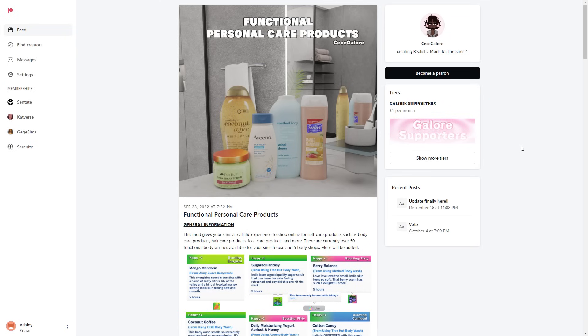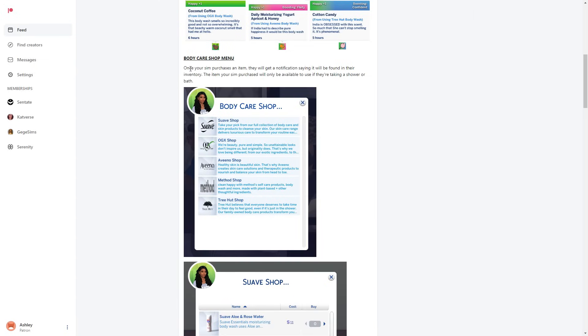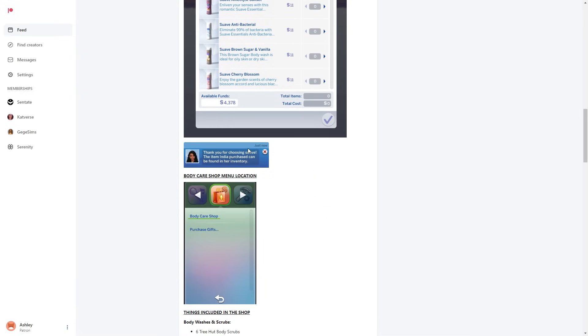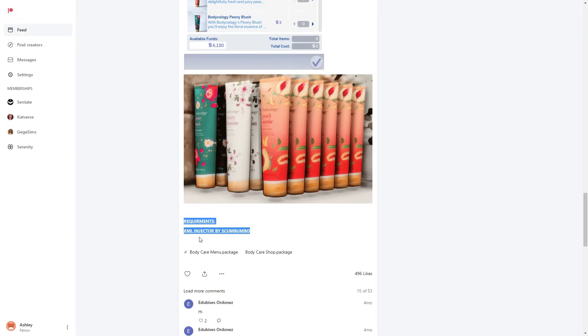The next mod is the Functional Personal Care Products mod by CC Galore. It gives your sims a realistic experience to shop online for self-care products: body care, hair care, face care, and more. There are currently 50 functional body washes available across five body shops. Whenever your sims use these products they'll get a buff. You can get them through Build/Buy mode or buy them via the phone, and they instantly go into your sim's inventory. The creator also added a body ecology shop with body lotions.